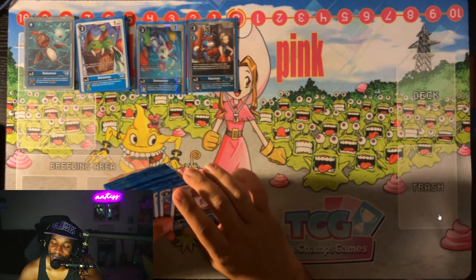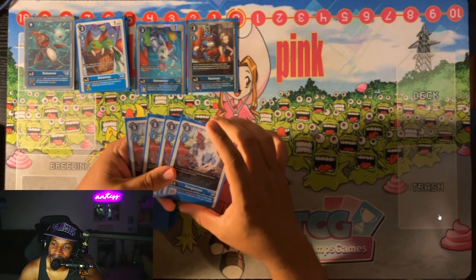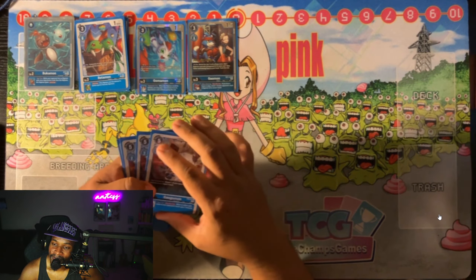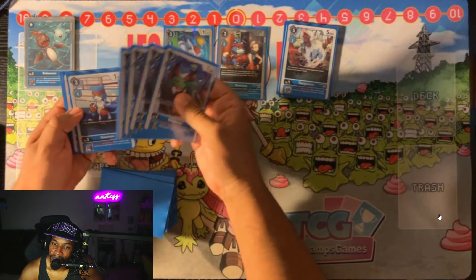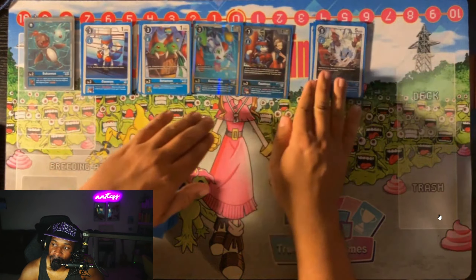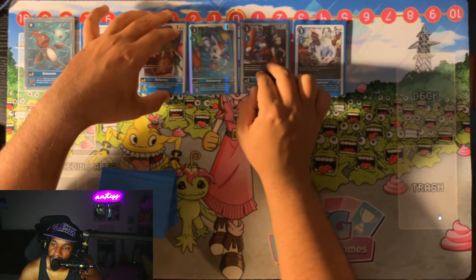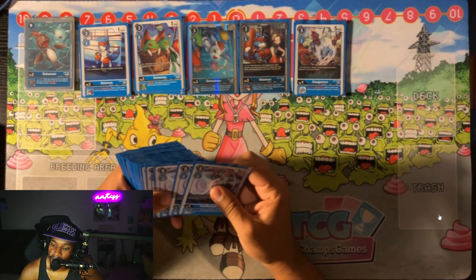For level fours we have four copies of EX4 Gaugamon. Much like the other Gaomon, it has the inherit of when a card is added to our opponent's hand via an effect, gain one memory — so that really helps us keep gaining more memory. Then it bounces level threes, which is very useful against decks like Numemon or others that try to rookie rush you, so you can bounce their level threes back to their hand for good tempo.